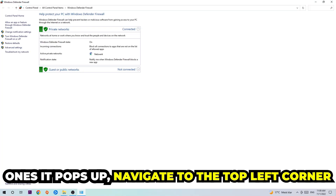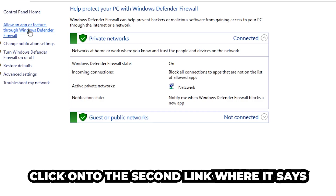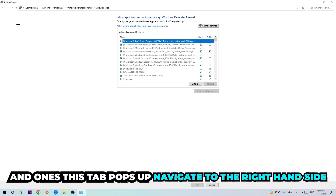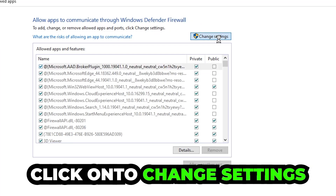Once it pops up, navigate to the top left corner and click the second link where it says 'Allow an app or feature through Windows Defender Firewall.' Click on that and once this tab pops up, navigate to the right-hand side.